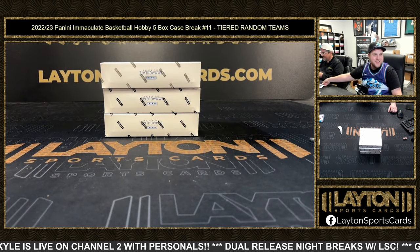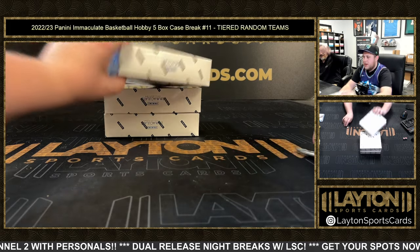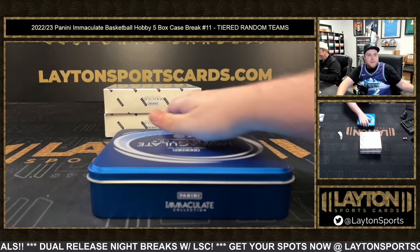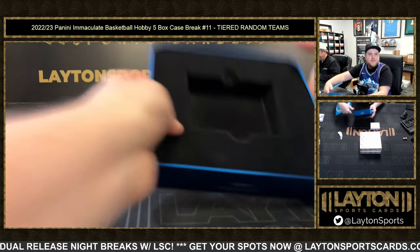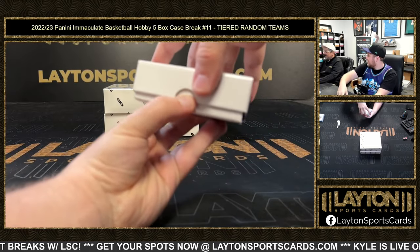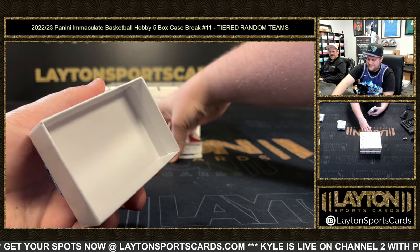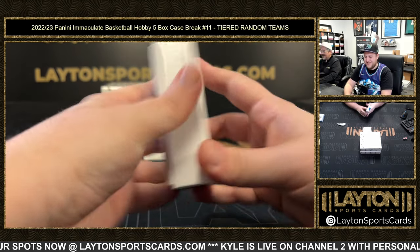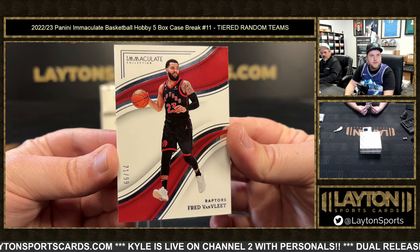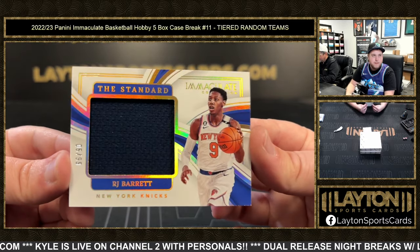I thought Koozie would be the oldest player in the set but there's Udonis — damn! Thank you Michael with a couple of spots in some PYTs. The mustache is alive — I saw his mustache, I think that thing winked at me earlier. Fred Van Vleet — that is 2 of 99 for the Raptors. Fred Van Vleet, nice one here for the Knicks — 5 of 99 is RJ Barrett, the standard.